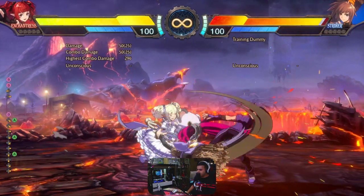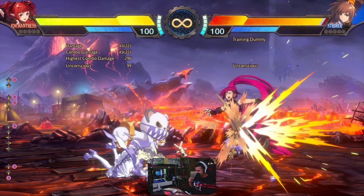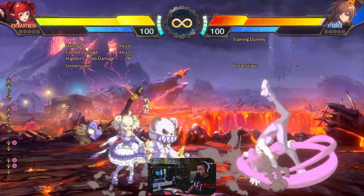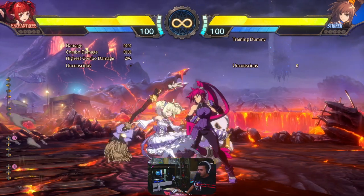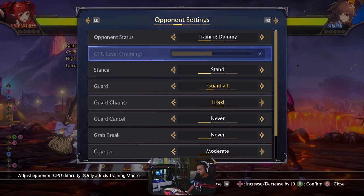The other normal is 5B — 10-frame startup which is fast, minus 10 on block, and it actually pushes Enchantress really forward. It's a great whiff-punish tool because at distances where you can't really reach your opponent, you can punish them with that and go into a 2B. 2B is a 2-hit move, 15-frame startup, a bit on the slow side, and minus 12 — so not really the safest. It has one really glaring flaw: the first hit is a mid and the second hit is a low, which makes it risky in pressure scenarios. But you can use it with the puppet afterwards.